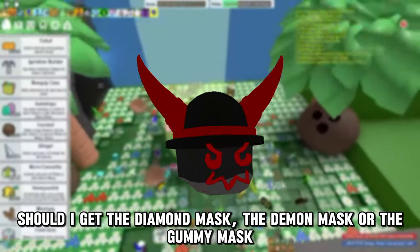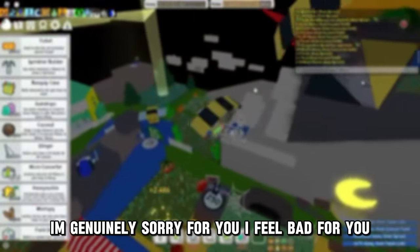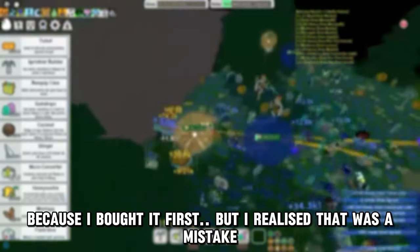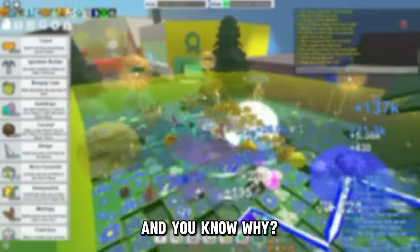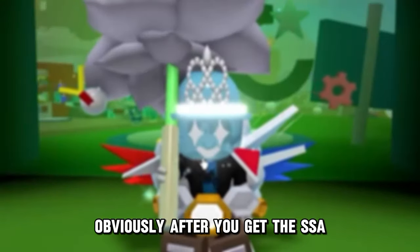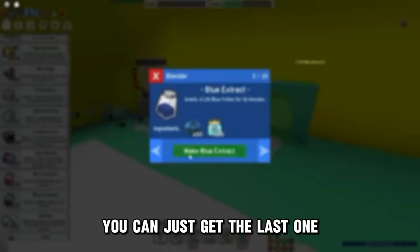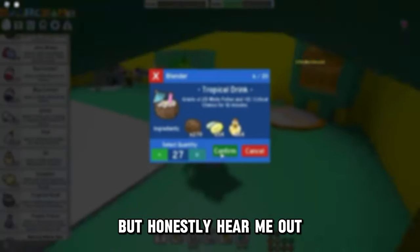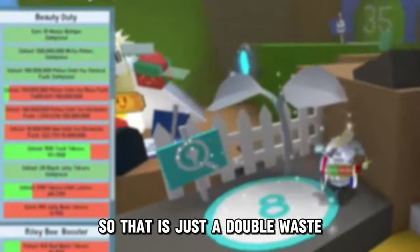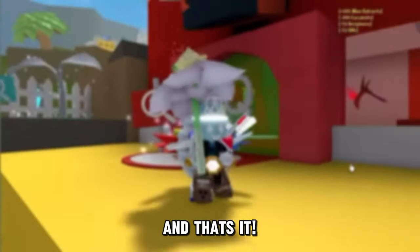Now the most important step - what mask should you get? The Diamond Mask, the Demon Mask, or the Gummy Mask? If you made the mistake of getting the Demon Mask, I'm genuinely sorry for you. The Diamond Mask is the best option. The Gummy Mask is also a good option, but blue grinding mid game is so much easier. If you are blue hive mid game, it's so much easier and you can make so much honey. Just go for the Diamond Mask. If you don't have five Diamond Eggs, you can wait for Beast Fest or go for the Gummy Mask. The Petal Belt needs almost 100 glue and the Coconut Boots also need almost 100 glue - that's a double waste. Just go for the Diamond Mask and save yourself days and weeks of grinding.